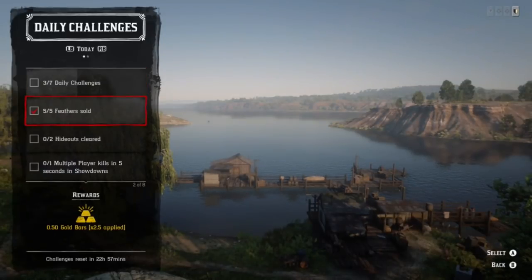What's up guys, daily challenges for today. We have oregano, pelicans, and gang hideouts. I'm going to show you two different locations so you can find all three of these very close together.